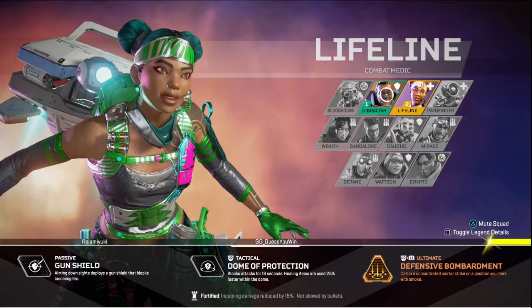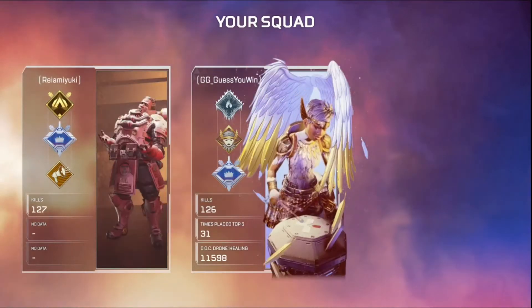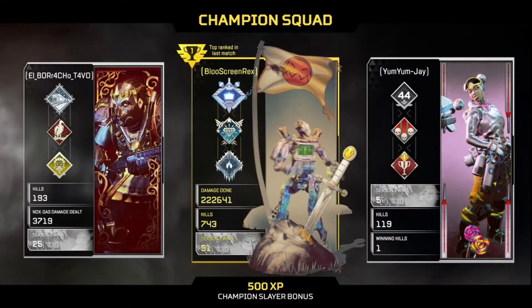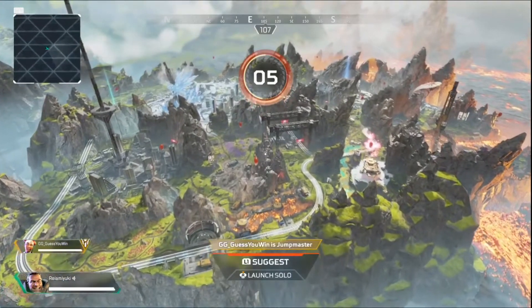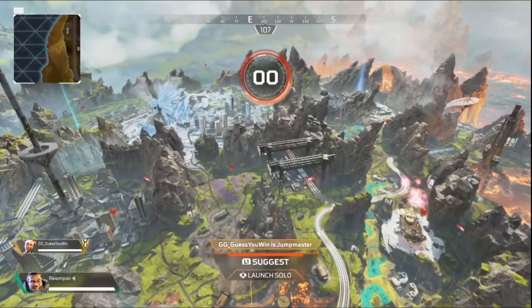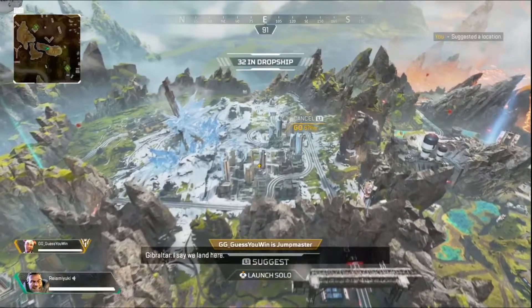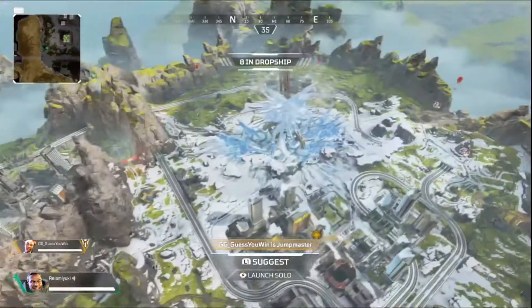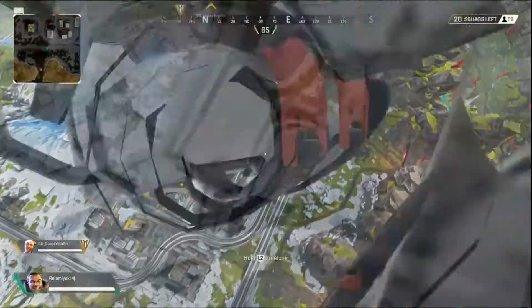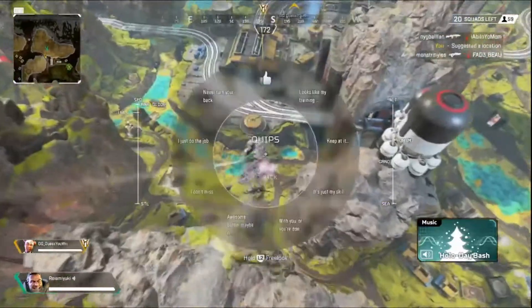I'm going to talk about Gibraltar's abilities — the Gun Shield, the Dome Protection, and the Defensive Bombardment. Gibraltar is a Tank or Defensive Class character, meaning he's mostly built around defending and fortifying areas. This can be difficult on the new map, as it doesn't offer many small locations to trap people in.